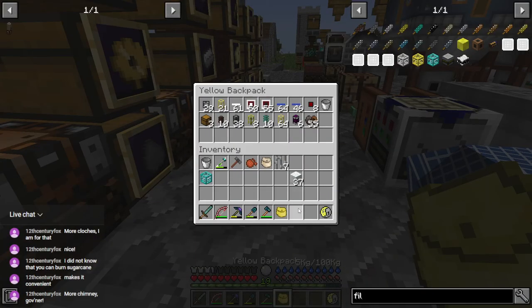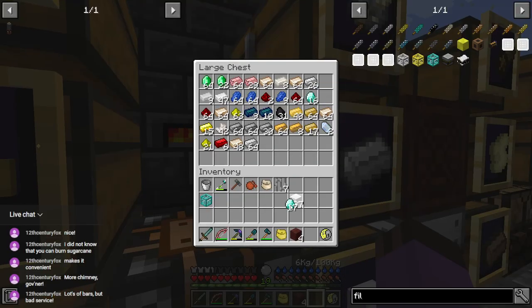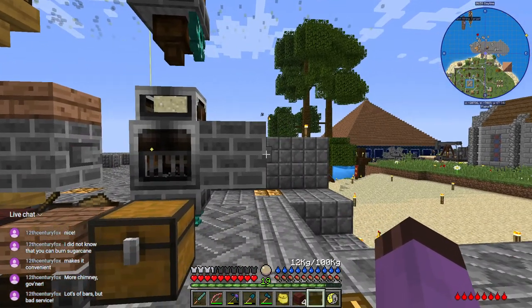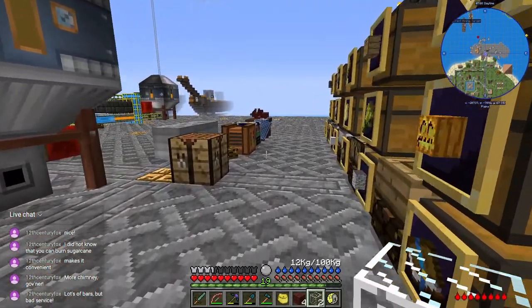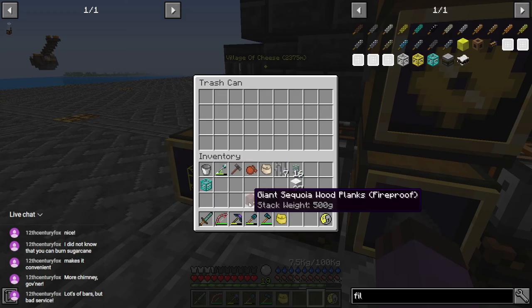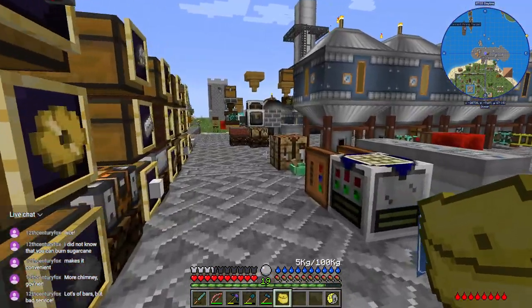We're also going to need extraction pipes — let's make a couple of extraction pipes for the old logistics bag. Do I not have any sand or glass? Let's just throw those out, it's fine — we're trying to get rid of our sequoia anyway. Into there, and that should do it.